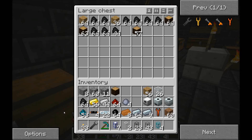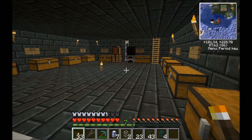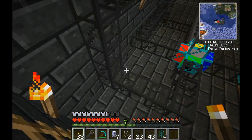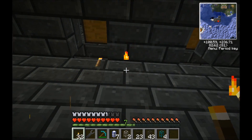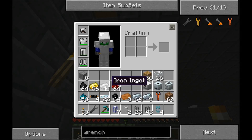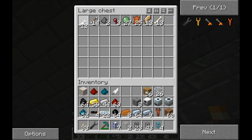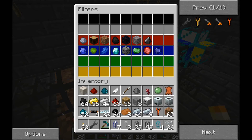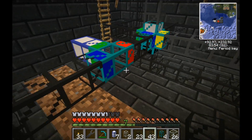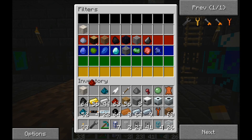We still have some stuff that doesn't need processing and just needs to be sorted — namely mob drops, marble, nickelite, and redstone. Strictly speaking, I probably don't need the mob drops chest at all in this machine, because the machine is designed to process what a quarry gives out and quarries shouldn't be quarrying any mobs. But I've added it anyway, and if it goes unused, that's fine.